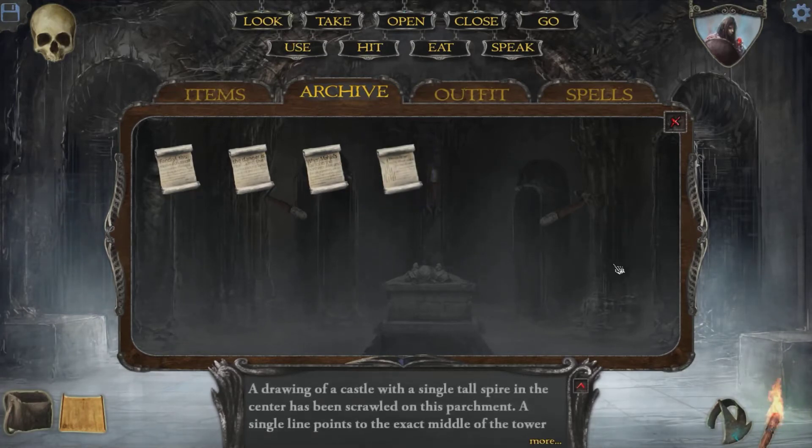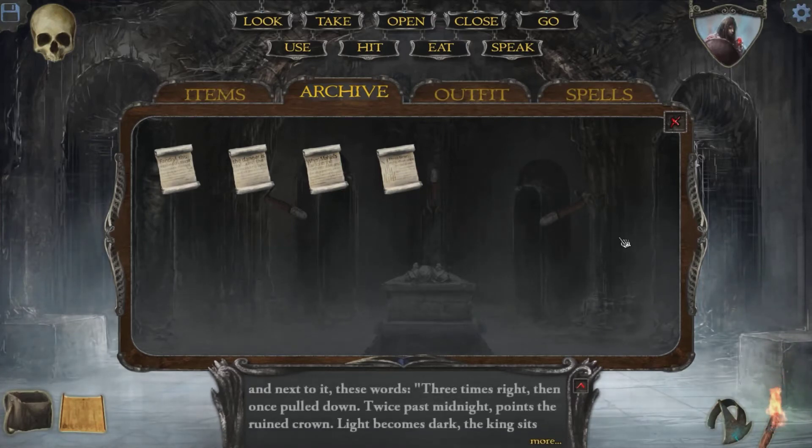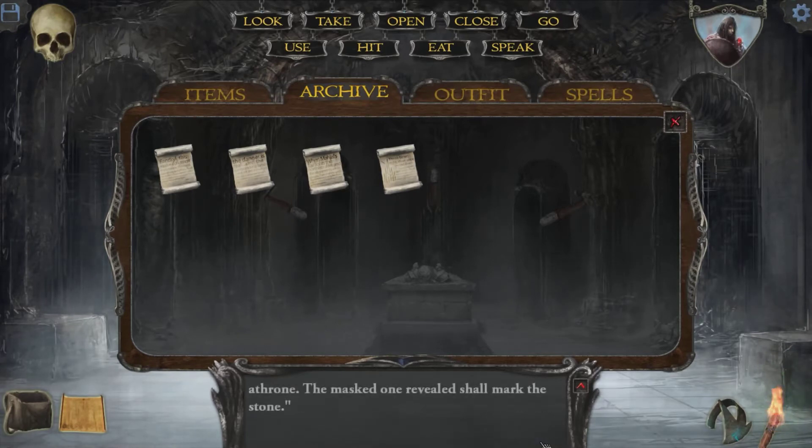Drawing a castle with a single tall spire in the center has been scrawled on this parchment. A single line points to the exact middle of the tower, and next to it, these words: three times right, then once pulled down, twice past midnight, points the ruined crown. Light becomes dark, this king sits a throne, the masked one revealed, shall mark this stone.